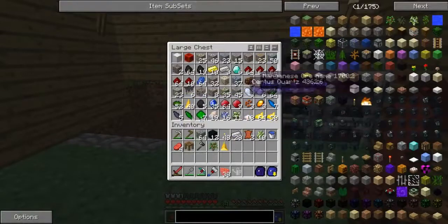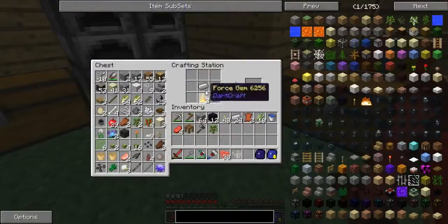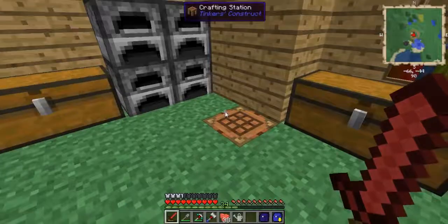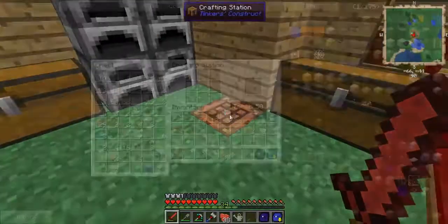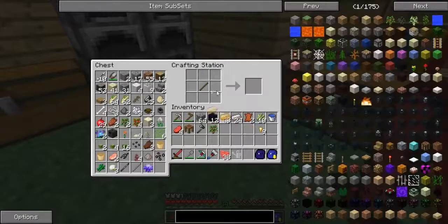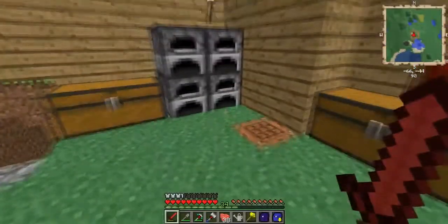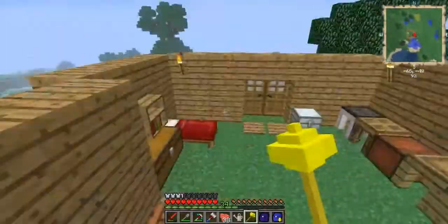I'm going to put it like this — two force gems and iron pieces. I'll grab four iron and convert one into nuggets, grab a stick, and let's make our first force rod. I think I messed it up — yeah, there we go, we have our first force rod. It looks cool.